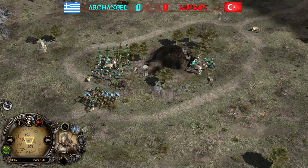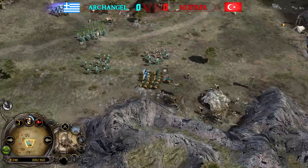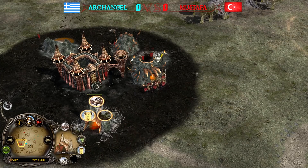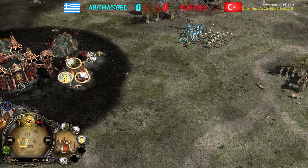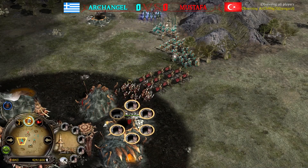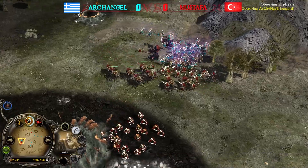Crossbowmen are out and finally one pikeman — very important to keep them protected. We'll see the placement of the pikeman and how well Archangel protects his crossbowmen against the spider rider. Vision of Palantír was used. Mustafa doesn't have too much on the field — this might be hard to defend. He has to commit and can't let them deal the damage they're looking for. The pikemen are not in position — that's exactly what I was afraid of.